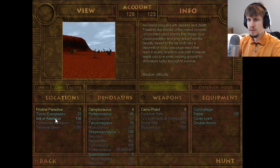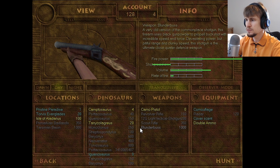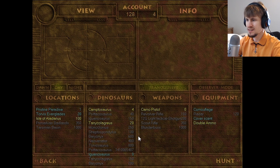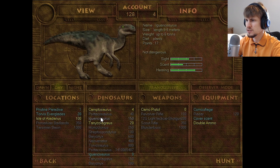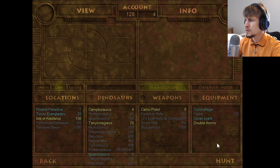I think today maybe we'll try this Isle of Alidarius. There's not really much you can go for point-wise, so it's going to take a while before we can really get anything else. We'll probably just take this and see what this new map has in store. With that all underway, let's hop right into the hunt.